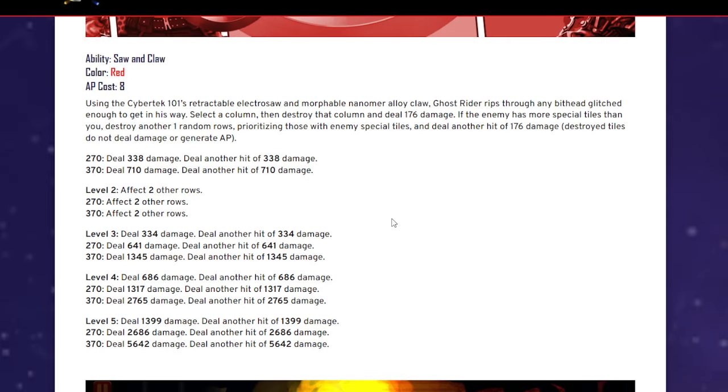Abilities — Saw and Claw, red, 8 AP. Select a column then destroy that column and deal 176 damage. If the enemy has more special tiles than you, destroy another random row. You select a row and this prioritizes those with enemy special tiles. This could be a good team-up, assuming you're able to give this as a team-up, for countering Leapfrog.